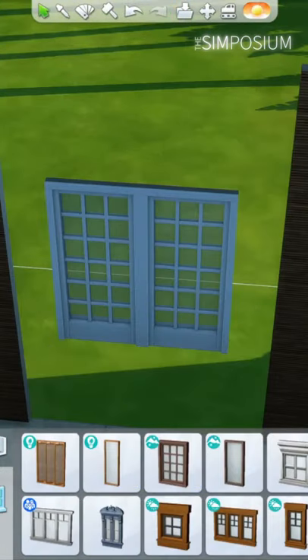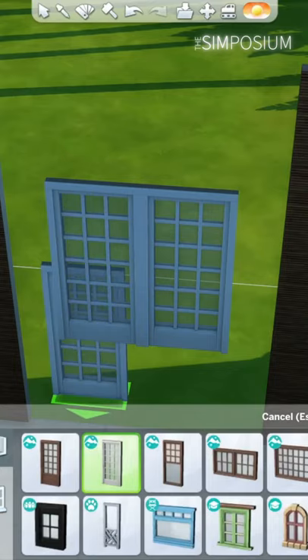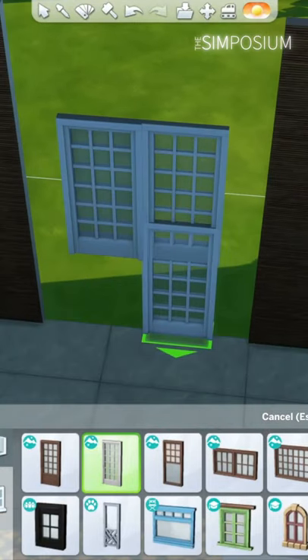A no-mod way of kind of fixing this is to delete the wall around the window and then clone it, using the free move shortcuts to line them up just a bit away from the original window.